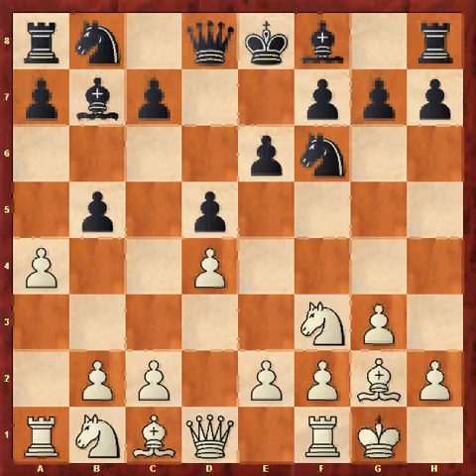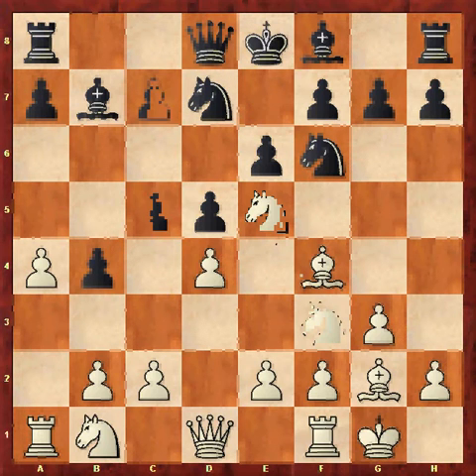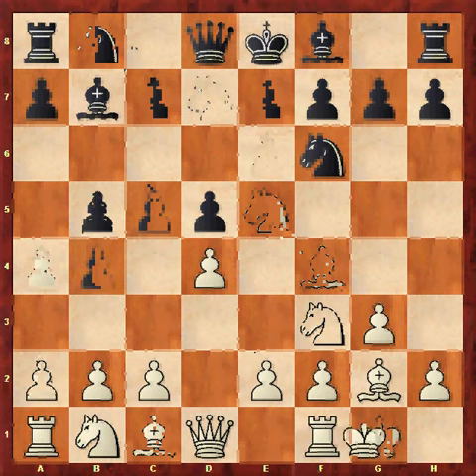Then a4 to attempt to strike back, and b4 — again preventing c4 via the en passant capture on c3. After Bf4, Nbd7, Ne5, and c5 can be played by black. Black is already getting a good space advantage with fairly well-coordinated pieces, whereas white's knight on b1 might have trouble finding a good square. This is the kind of line I like.